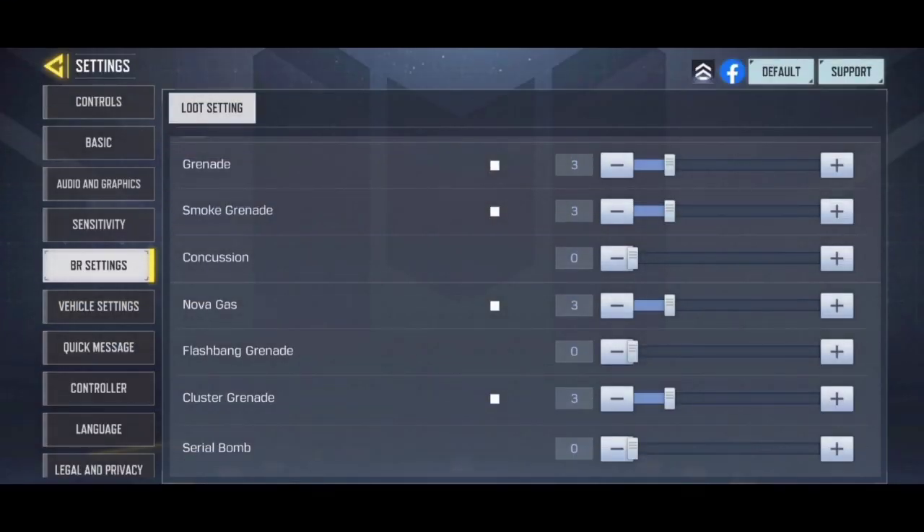There is nothing much important to discuss in the loot settings, but one thing I want to recommend: it's very necessary to carry some lethals and tacticals. As soon as you get a level 2 or level 3 backpack, you have to equip at least 3 nova gases and 3 cluster grenades in order to counter enemy tanks and trap master campers in buildings. You must also carry a set of smoke grenades, as they will be super helpful whenever you need to get out of a risky situation.